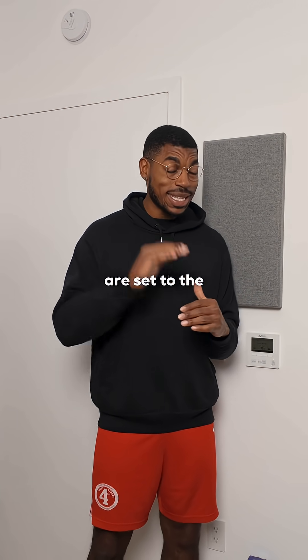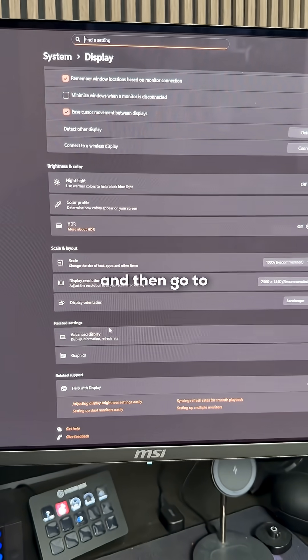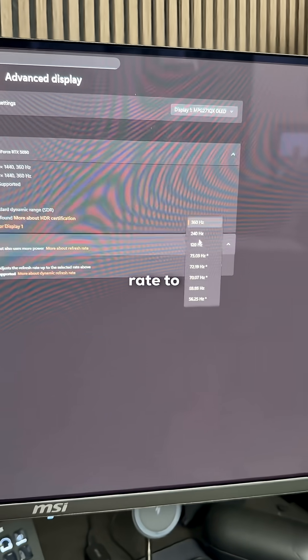Now this second one may seem obvious, but make sure that your display settings are set to the highest refresh rate possible. Right click on your desktop, go to display settings, and then go to advanced and make sure to set that number for refresh rate to the max.